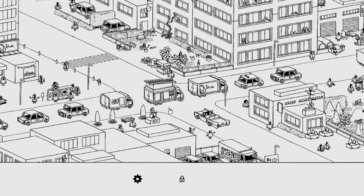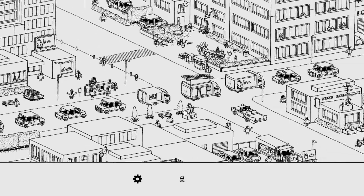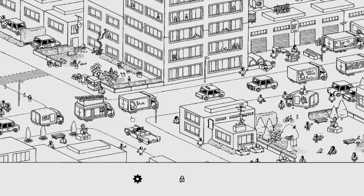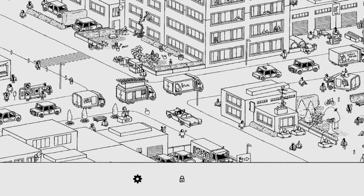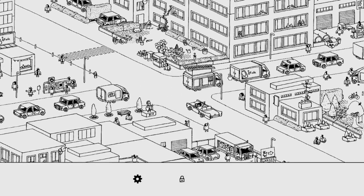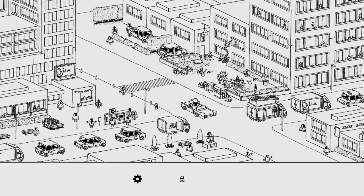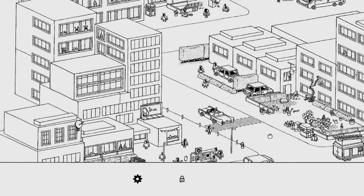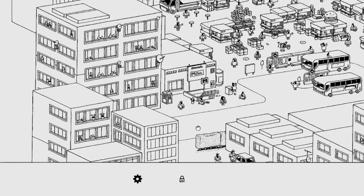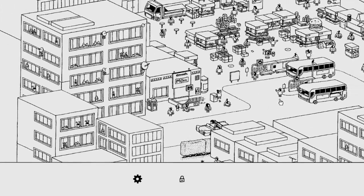Now I've gotta clear this traffic jam. Who's blocking traffic? You need to move up, and you need to move up, and you need to move up, and you need to get out of the way! Oh, this is so much better — this is better for my soul right here. Just get him on up there. Good. I really want to get into that snow level.